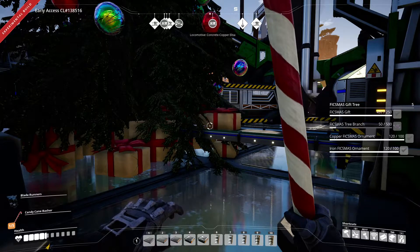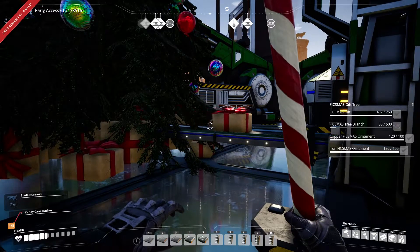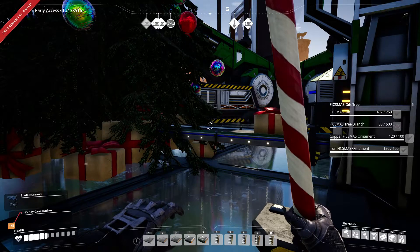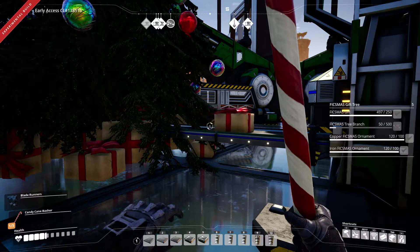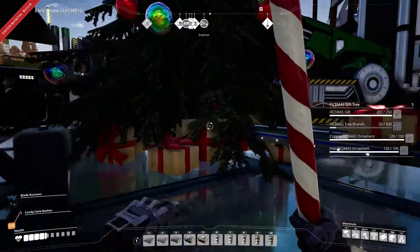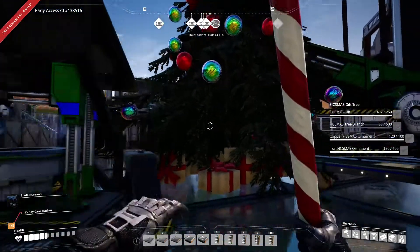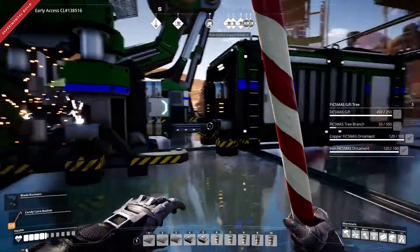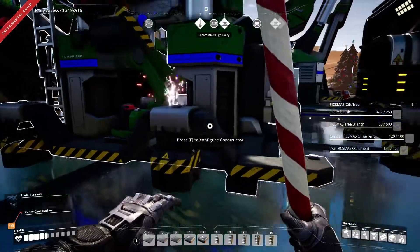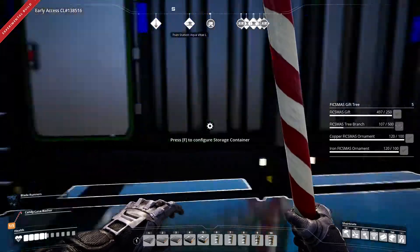The Fixmas gift tree actually spits out presents. As I was saying in my corrupted recording, hunting for presents initially was a nice thing, but it got tedious. The guys at Coffee Stain Studios knew people would feel that way and created this. It is non-interactable, so I cannot overclock the Christmas tree, which makes sense. But we can just build more and place them anywhere, which is also quite nice. Currently this one here is making more branches, which are required to build those - a hundred each.